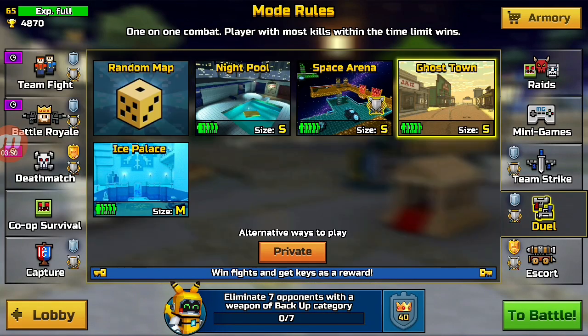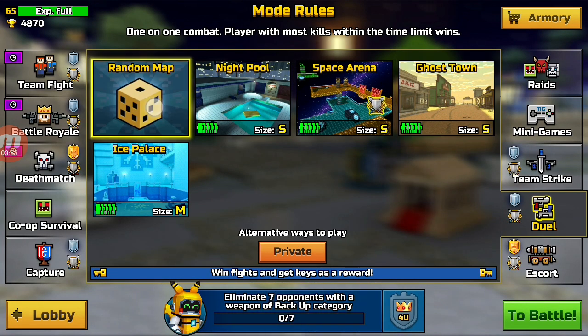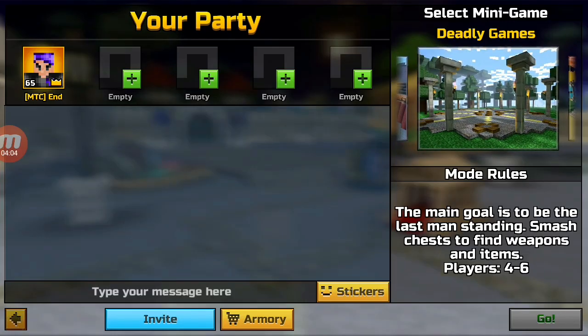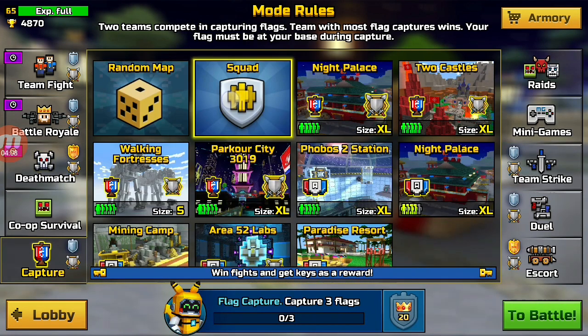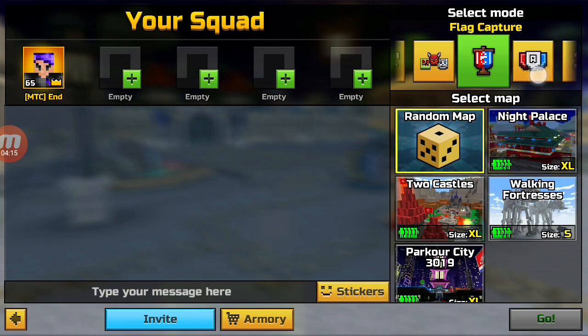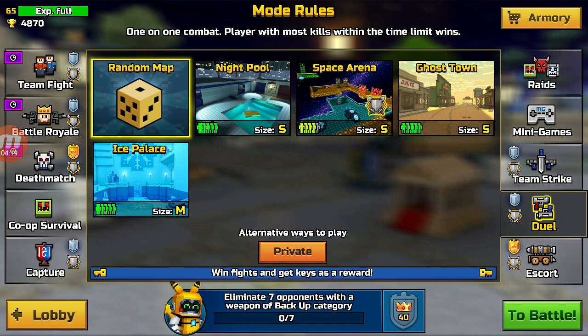Something else that will help: you guys can create a squad in duels, invite your friend, and then let him kill you so he can get the keys, and then you guys just switch. So yeah, that is something else you can do. Duels is probably the easiest one because it's the fastest game mode — less than a minute — so duels is something that will really help you a lot.